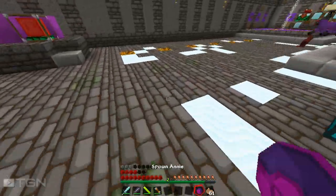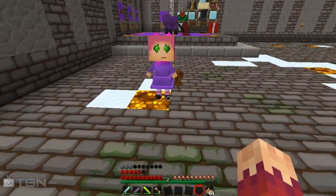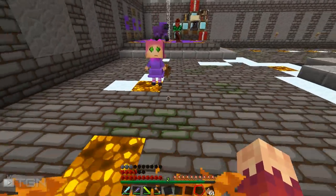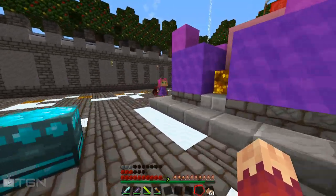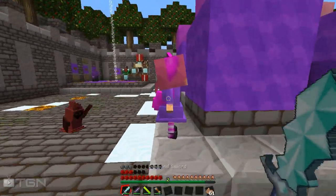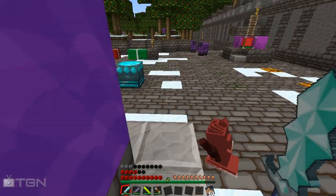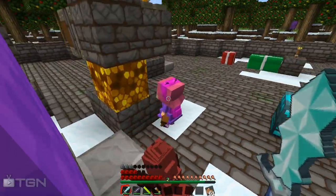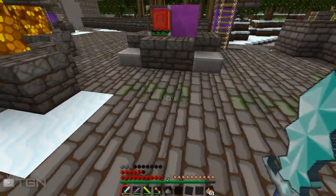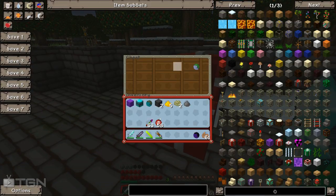Next we have Annie. She's a girl and she can set you on fire - Annie likes to throw fire around. Hey Annie, she has a nice little backpack and look at that dolly. She shouldn't be firing at my minion. She drops gunpowder herself, which I guess makes sense with the fire and everything.